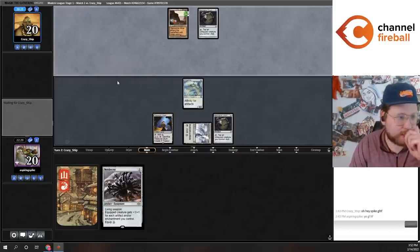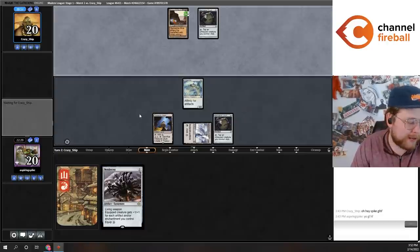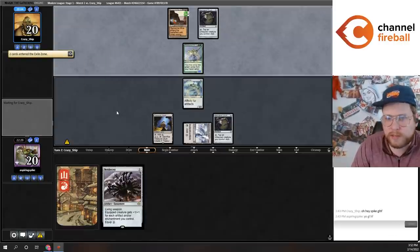What's important about this matchup is being able to pressure their life total so they can't gain a lot of life off Griselbrand. Keeping this slow hand on a mulligan to five is definitely not ideal. Maybe I can hope my opponent's draw is not very good, but it looks like it's going to be good enough here.